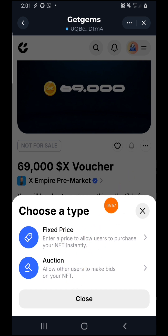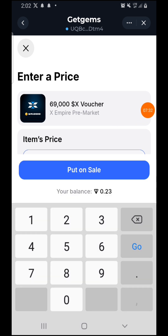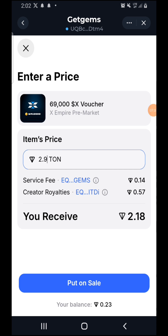After pressing 'Put on Sale,' you'll see three options: Floor price, Fixed price, and Auction price. Fixed price means you check the actual floor price before entering the market and set a specific amount — for example, 3 to 4 TON — that's what we call fixed price. Auction price means the market can go up or down, and anyone can bid. If you input 2.9 TON as your price, you can see the service fee for creation is 0.14, the X Empire creator deduction is 0.57 TON, and the amount you'll receive is 2.18 TON.